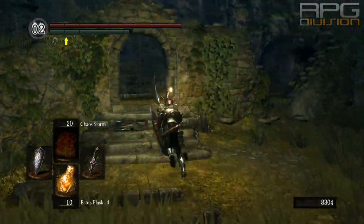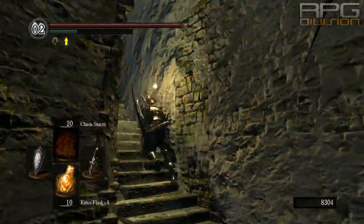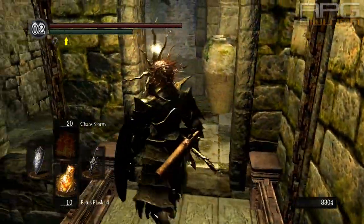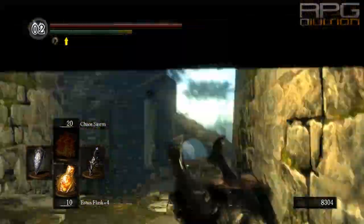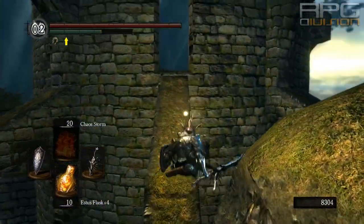The Peculiar Doll is obtained in the very first cell where you start the game. There will be an item later on that you get by going back to the Undead Asylum. To get back to the Undead Asylum, follow this path and just curl into a ball when there's an option to do so.